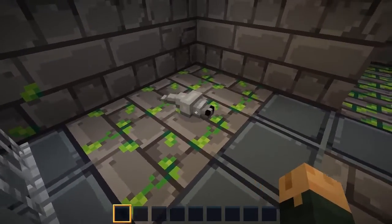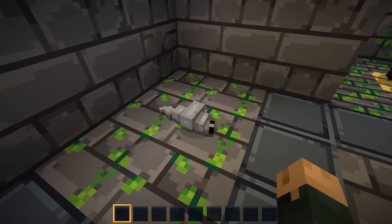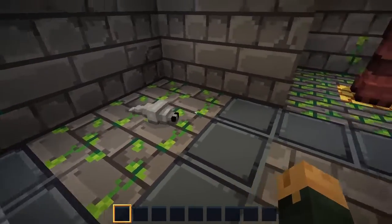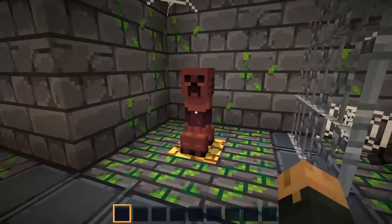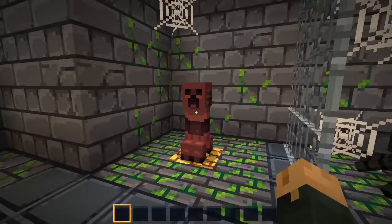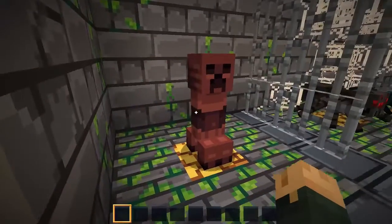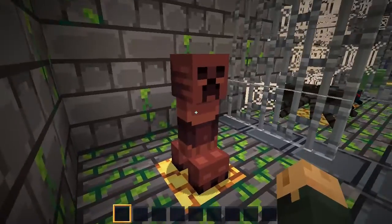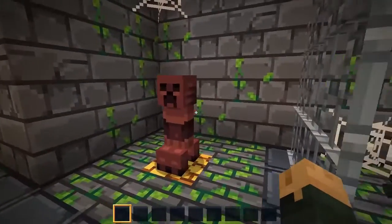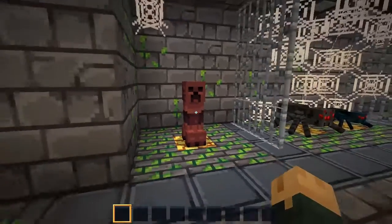As for the silverfish, it's kind of pillow shaded, not all that great, fairly simple. And then we have creepers, which are actually random — these creepers come in every color of the rainbow. From what I can tell it's just completely random colors, which is great. Random colored creepers.